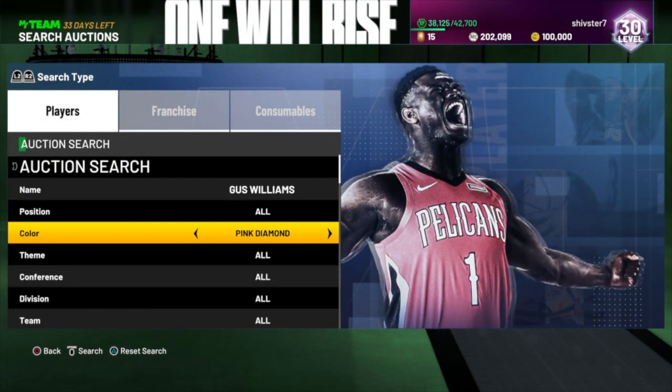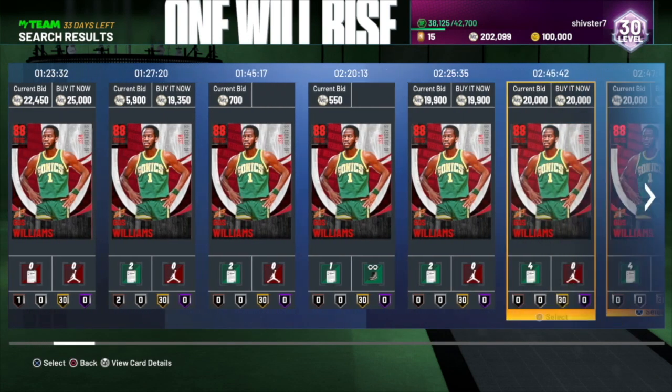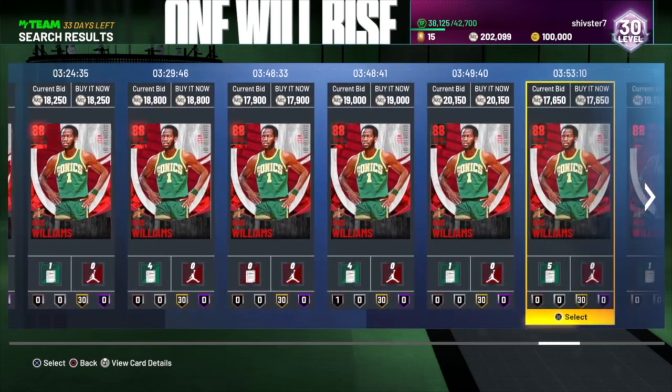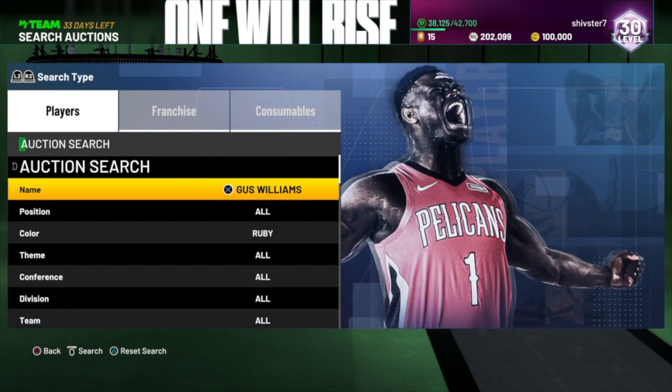Then we got Gus Williams. He's another card you should be paying attention to. He's a rim runner — probably the best rim runner in the game, he's so fast. He's still hovering around that 20k range, which is pretty insane. I sold him yesterday for like 20k. I know he was down to like 10k earlier this week, but he's back up just because of the limited event — and then he's going to go back down after that.